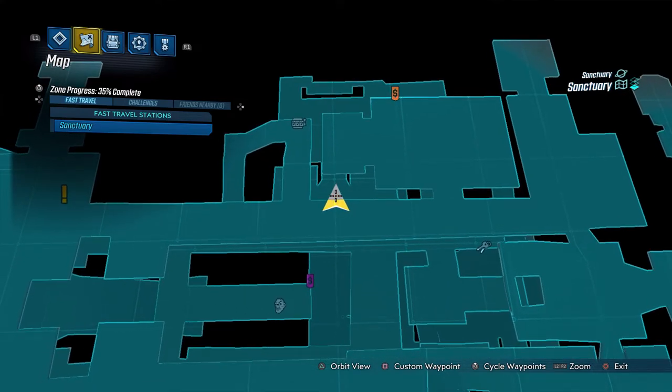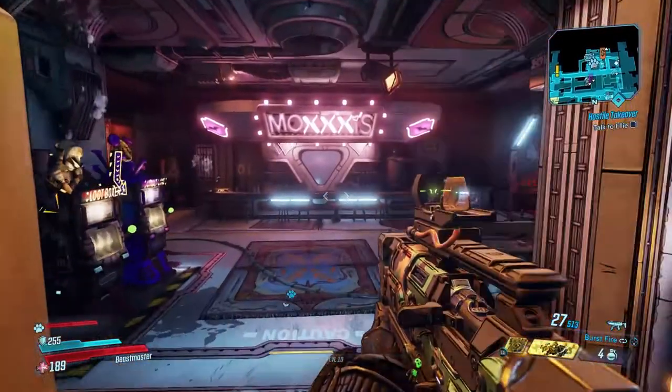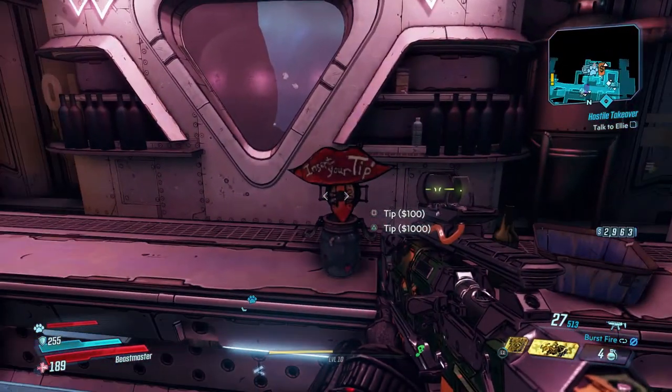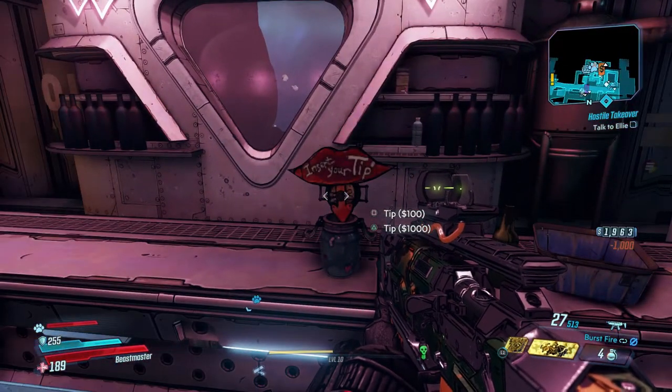The first one we're going to do is Tips Accept It. Make sure you have at least $100 in cash. Go over to the bar, look for the lips and the jar, and tip her that amount of money. You can tip her any amount, so here we go.